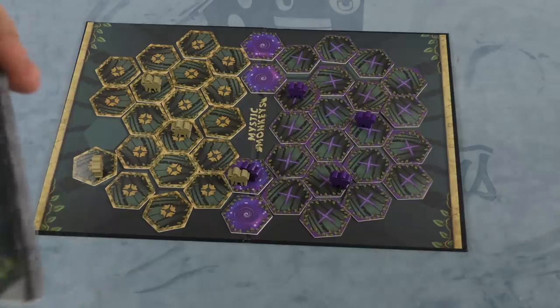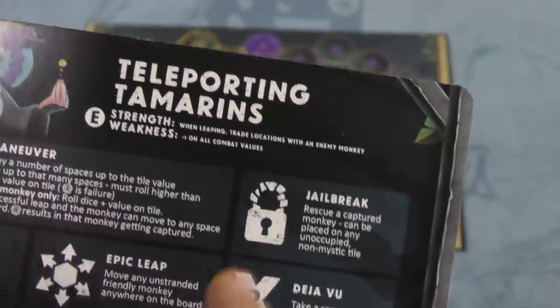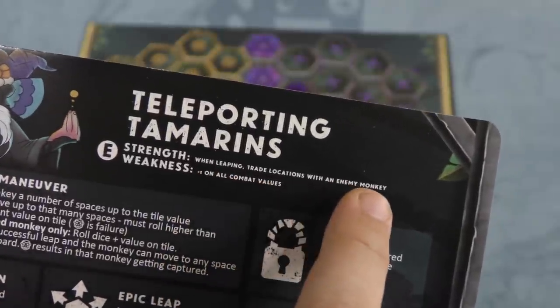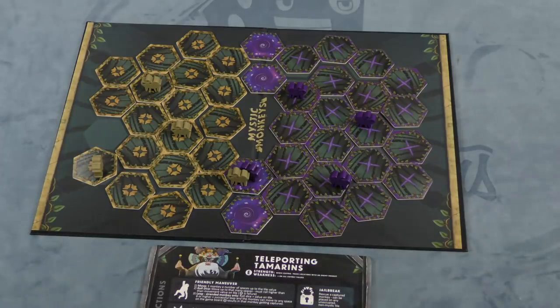You can also play where each person has a special ability, like the teleporting tamarins. When they leap, they can trade locations with an enemy monkey. But their weakness is they're minus one in all combat values. So each monkey clan has one strength and one weakness.